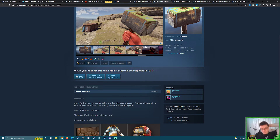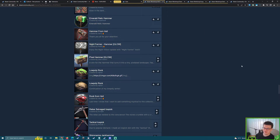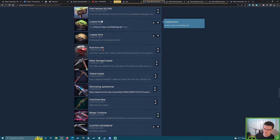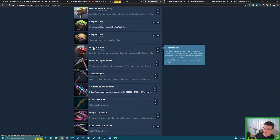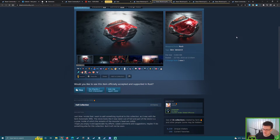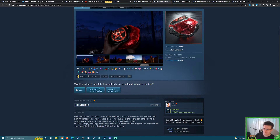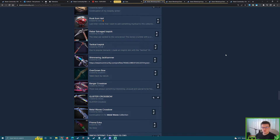Someone asked how I even remember that skin came out in March. Look at my YouTube — you can tell I'm crazy about skins. Once you get stuck in you can't get out, I'm in too deep. We've got some great candidates: Low Poly, Rock from Hell — I saw Rock from Hell earlier this year and it looks cool. Just in time for Halloween as well, that'd be nice.